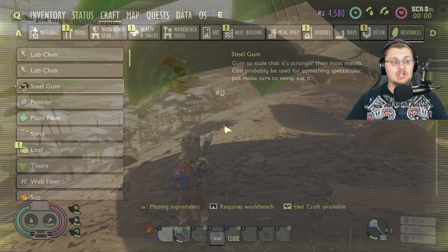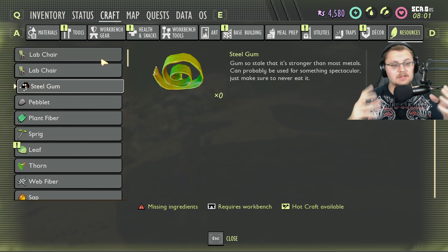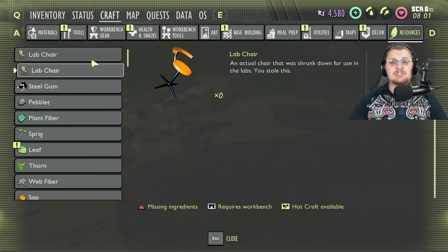I already have the admin code entered, and you can see the items in the resources tab. I want to go over some things in here that you haven't seen in the game yet.